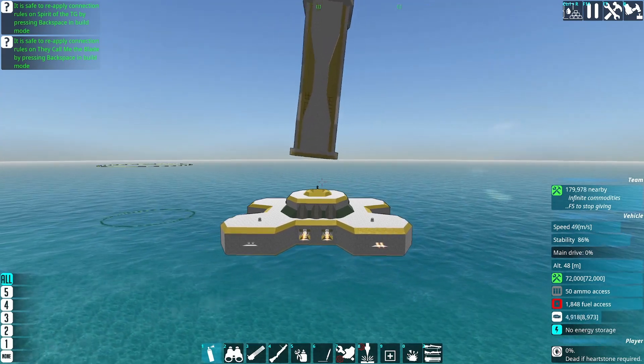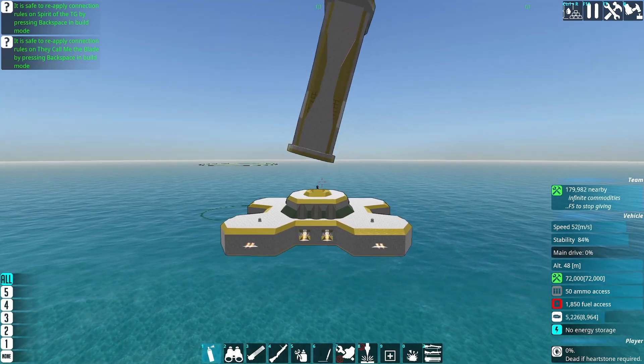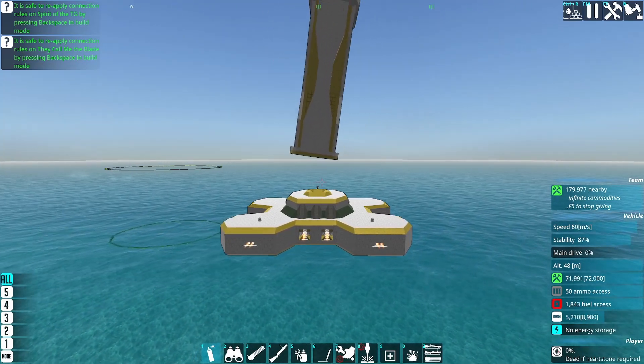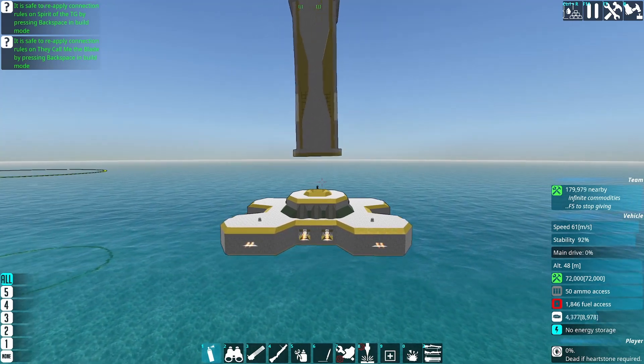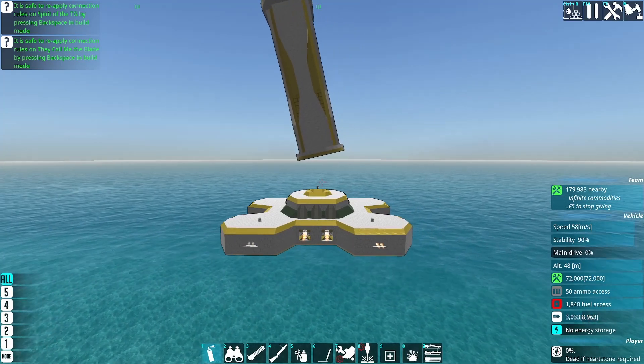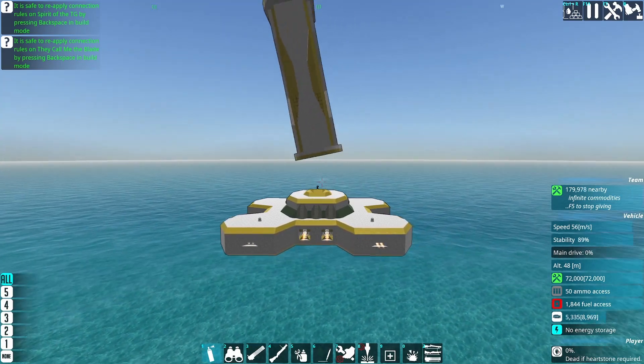When I was working on the Vivisector, I was really thinking, man, it sure is hard to ram vehicles. It would be really nice if there was an easier way to hit them with my laser cutter. My thought process was, well, I can just make a bigger laser cutter, and I don't have to bring my ship to them anymore — I can bring my laser cutter to their ship.